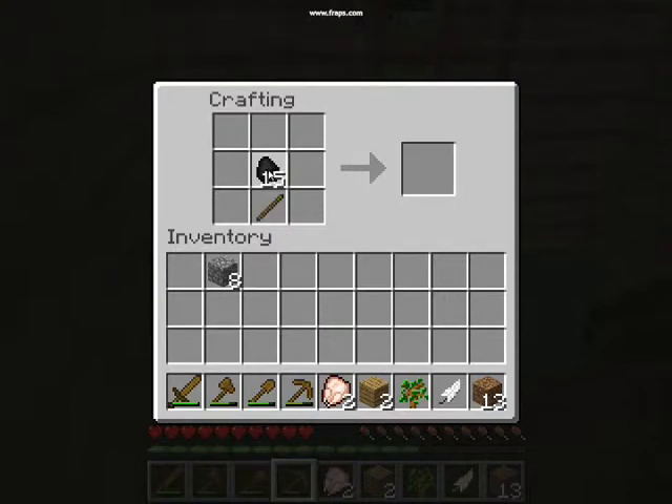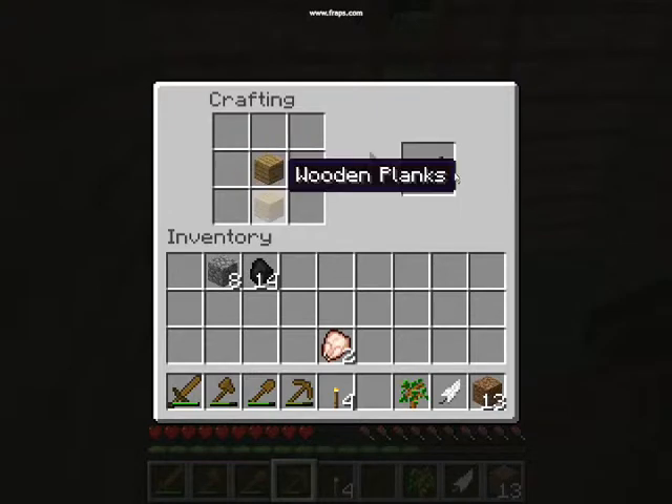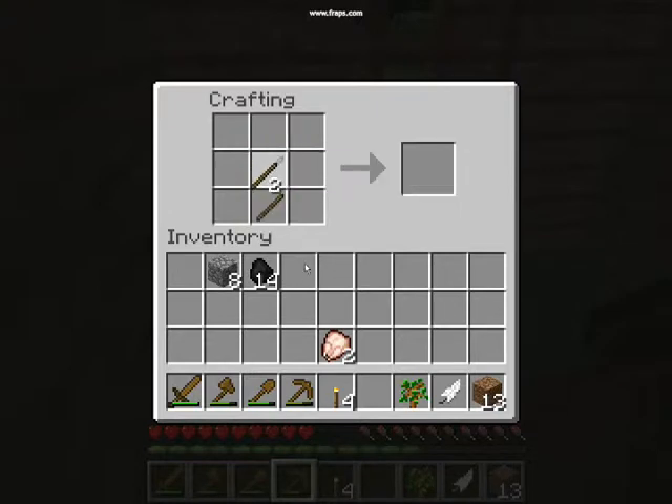Now, the recipe for a torch is very complicated. You ready? Put a stick on the bottom, piece of coal on top, and just like that you've made the most complicated item in the game. I hope we all recognize that as sarcasm.